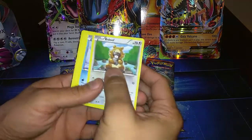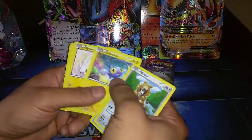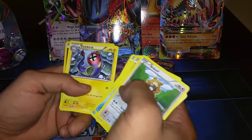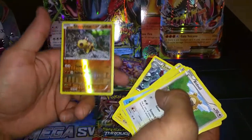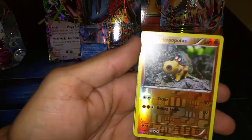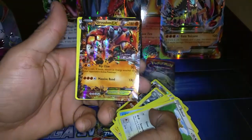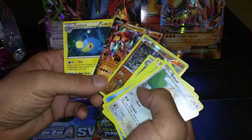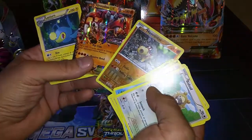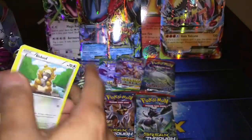Let's see what we got. A Bidoof, a Horsea, Chin Chow, Tynamo, Nidoran, a Marshtomp, Electrike, a holo Hippopotas as a reverse holo. And a Groudon EX — wow! And then the Lanturn. The Primal Clash is a little different, there's a little trick behind it, kind of messed that one up. But we did manage to pull a Groudon EX from that one — that's a pretty good pull.